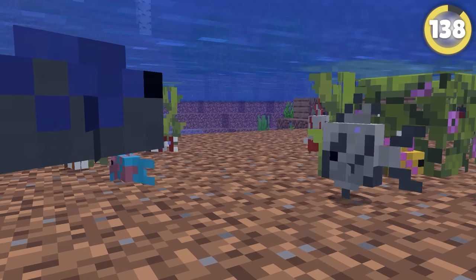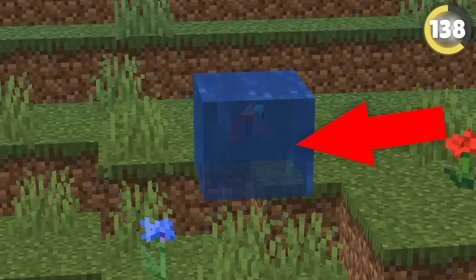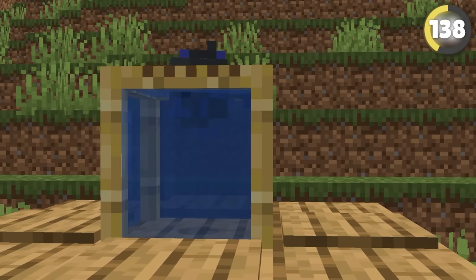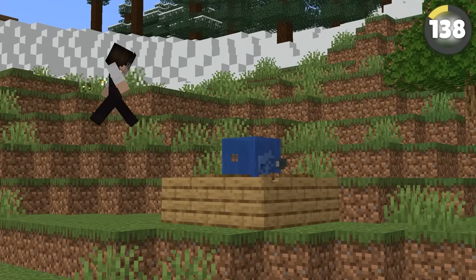Fish are some of the most underappreciated mobs in Minecraft, but you can build a fish tank using just one block. Scaffolding can be waterlogged, and then you can place your adorable little fishy friends into this fish tank — just make sure you do not break the scaffolding.